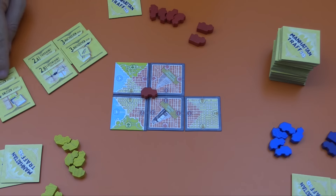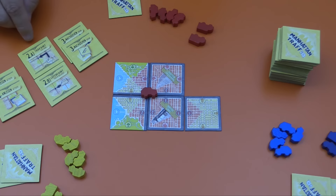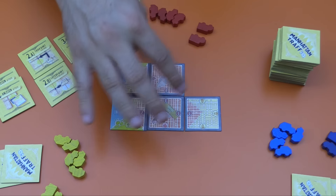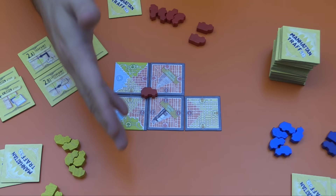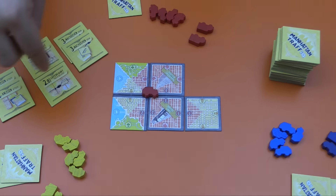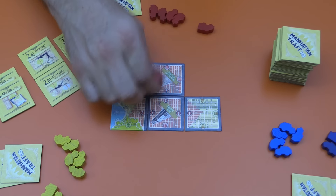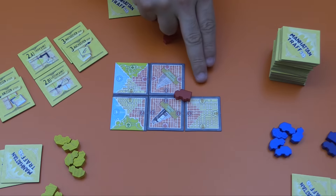The second action is a taxi ride or a truck delivery — the same thing for different vehicles. If I do a taxi ride, I take a taxi and move it anywhere to any other intersection, as long as the intersections between where I am and my destination are empty and the destination is a completed corner. The trucks work the exact same way but they're slower — a truck moves a single space.